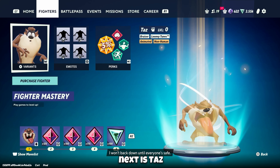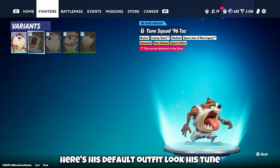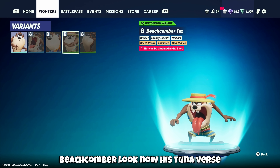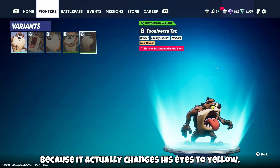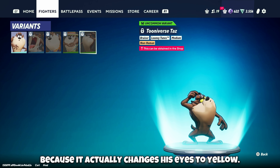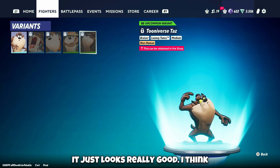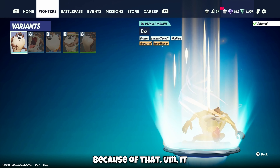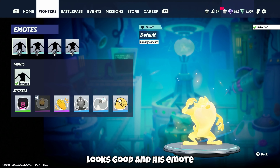Next is Taz. Here's his default look, Toon Squad 96, Toon Squad Classic, and Beachcomer. His Tooniverse outfit is a bit different than the others — it actually changes his eyes to yellow, which is a really nice detail. It looks really good because of that, giving it some more color. And his emote.